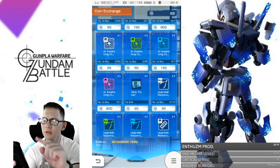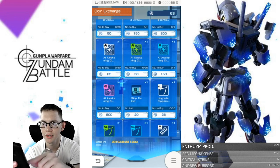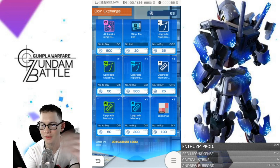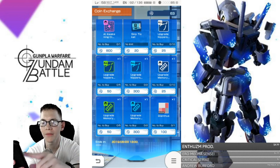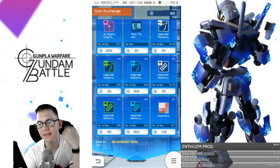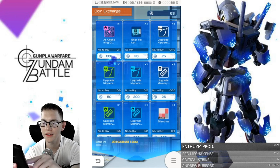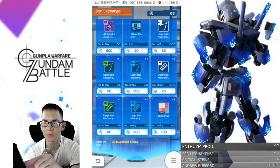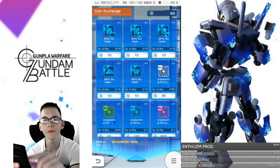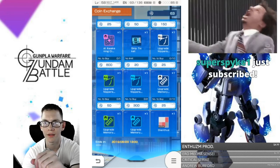I'm going to pick up the AI Awakening. They also lowered the price — it used to be 1,000 for that Awakening, now it's 800. So that's actually pretty good. Everything kind of evens out because you're getting less coins than normal. But honestly these upgrade memories and upgrade nippers — I personally wouldn't invest in these, at least not now. Wait until you get the color pattern, all the Awakenings, and the Blitz. Once you finish all those, then you can start working your way to the skip tickets and the nippers.